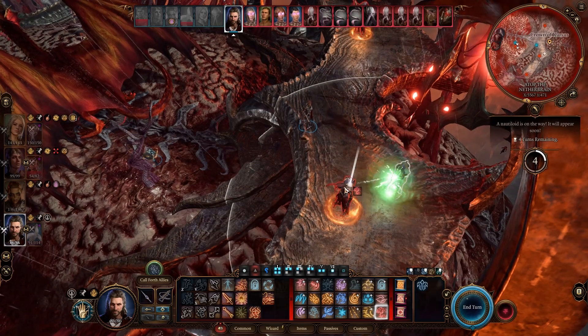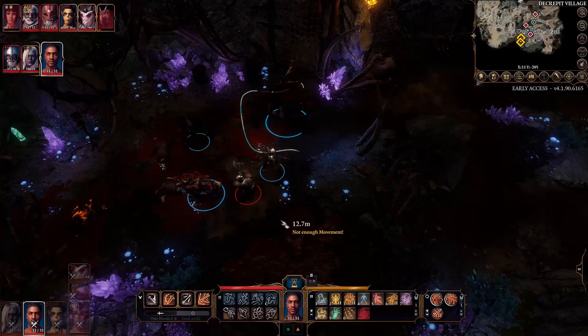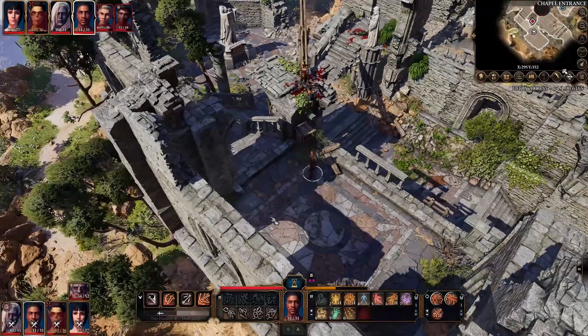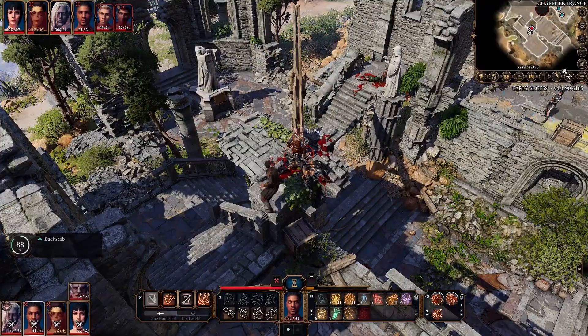Another thing the spell can do is allow you to put yourself in a proper striking position while still having your action — be it a spell like Disintegrate, which is a saving throw and you're just trying to get line of sight, or a stealth attack where you're coming up behind an enemy just to stab him in the back. It gives you that opportunity.